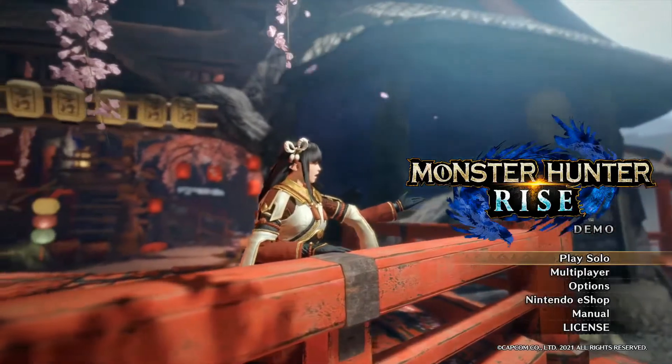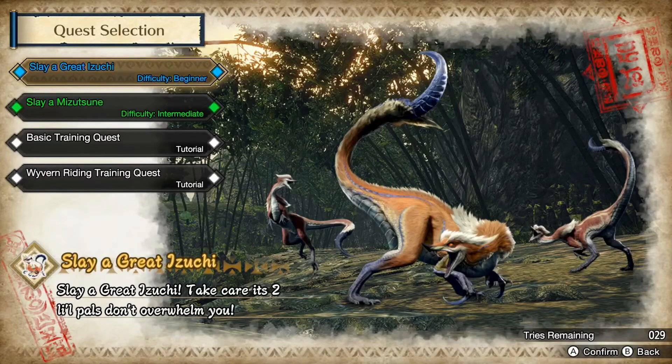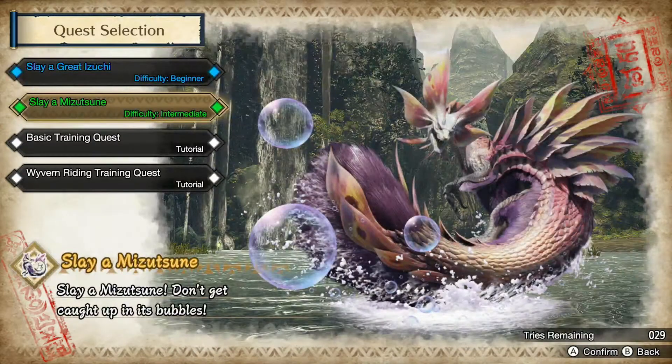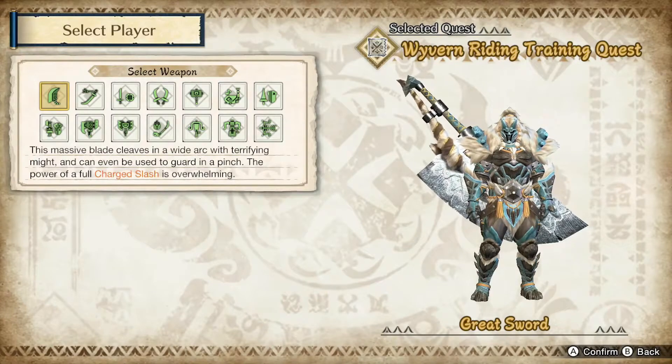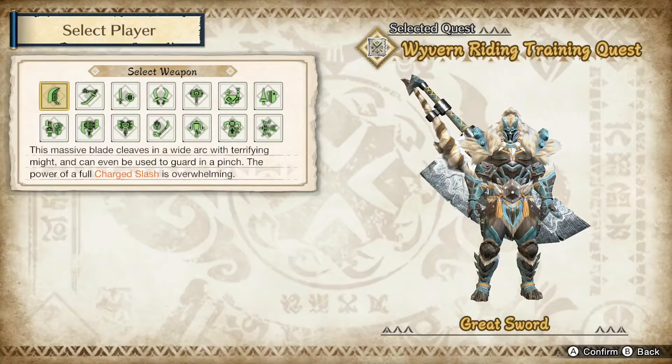Let me know you want more. Anyway, let's get into this. First we have 'Slay a Great Izuchi' — is that what it's called, an Izuchi? Then 'Slay a Mitsutsune', then 'Basic Training', and then... 'Wyvern Riding Training Quest'! Let's do that since I don't even know how to begin doing that, and of course we're going to be going with the good weapon.